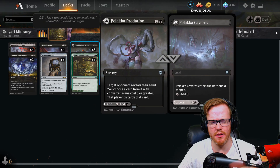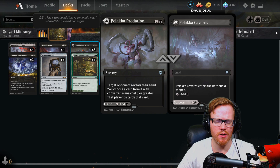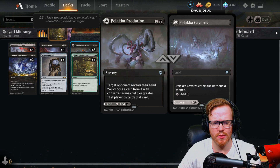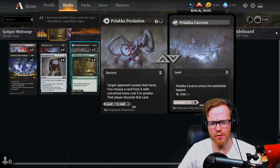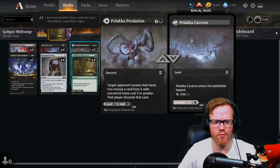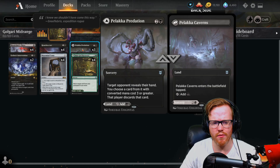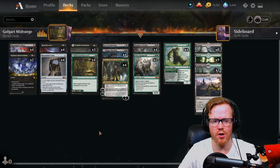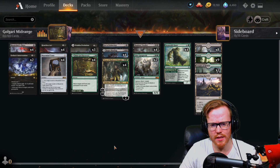We're also playing Palaka Perdition for bigger card style decks playing something more aggressive that's bigger. Essentially we target an opponent, look at their hand, and remove the highest converted mana cost card — that player discards that card. It can also be a land, so if they're not playing anything really aggressive and large, we can always just throw it down as a land.